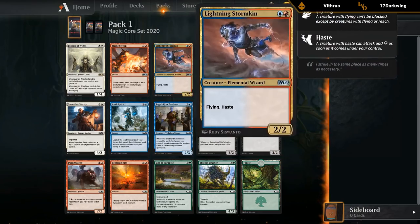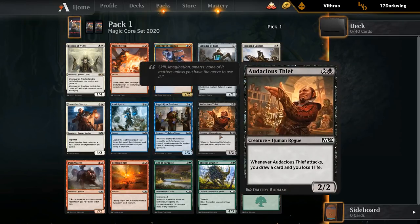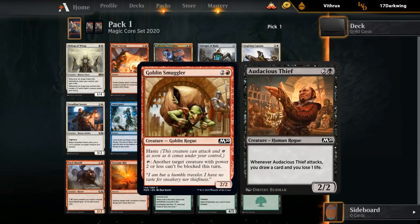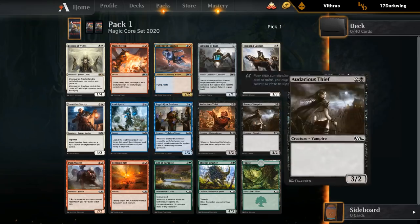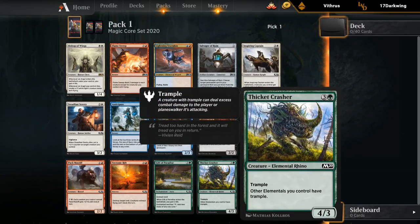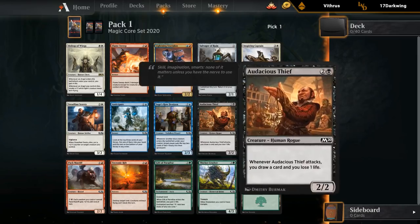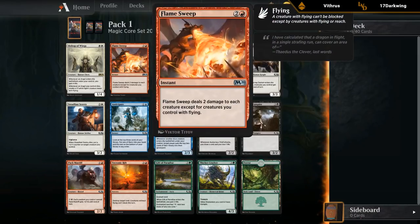The Stormkin is quite good, although it does commit us to two colors right away. The Thief is quite good and it pairs well with the Red Smuggler that can make it unblockable — if you can back this up with a ton of removal, it's great. In green there's the Crasher, which is okay, but nothing too exciting. The considerations here are Thief, Stormkin, and Flamesweep.